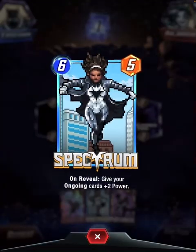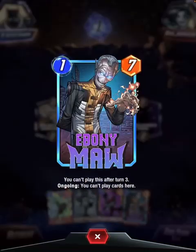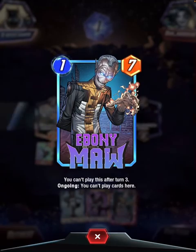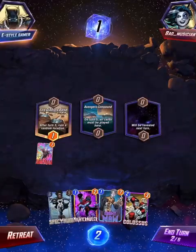Okay, so I got Spectrum and my cool Ant-Man. Oh, Ebony Maw — you can't play this after turn 3. So I'm hoping to play him. He's an ongoing card: you can't play cards here, which I know is bad, but with Spectrum you can buff him up.